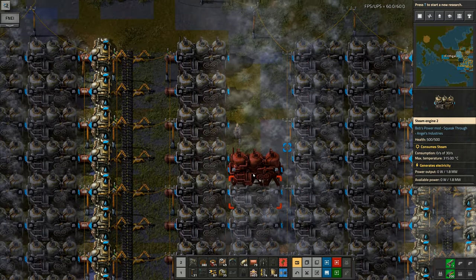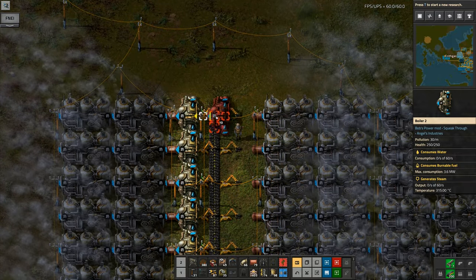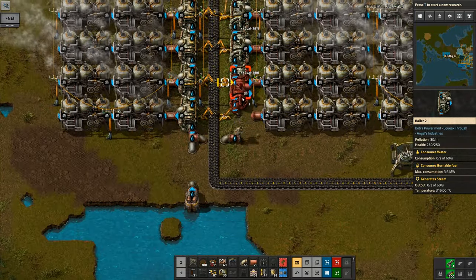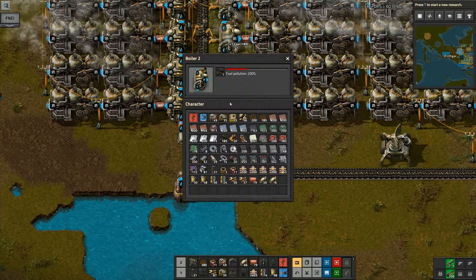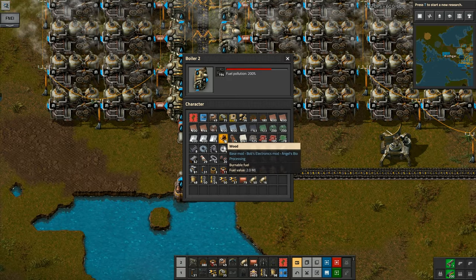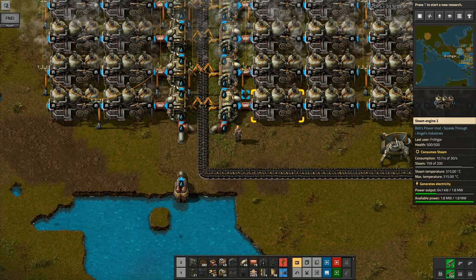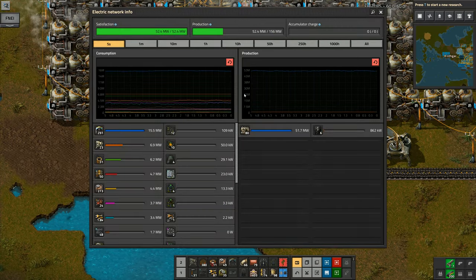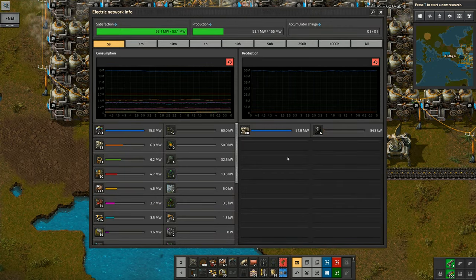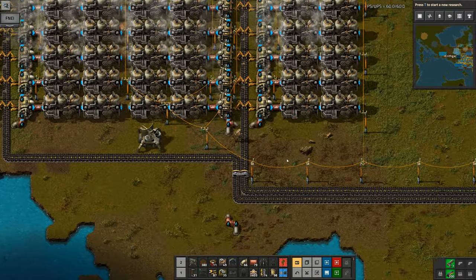We want to go up here and drop those in there, and I want to bring these out and run those down through there. So I've now got all of the boilers in place that we're going to want. I'm going to dump all of the coal in there so I'm not dragging that around anymore. If we have a look at the power, we've got 156 megawatts of potential power. We're not using it all at the moment.